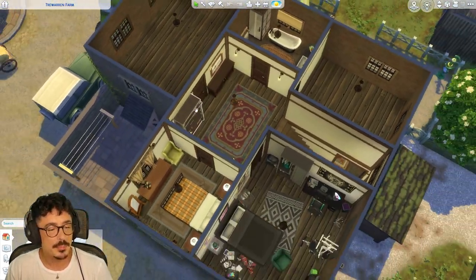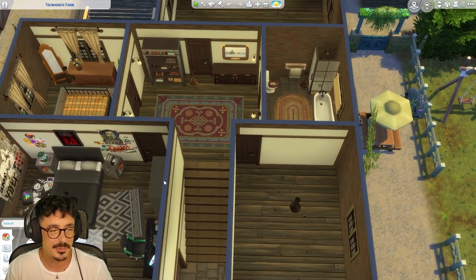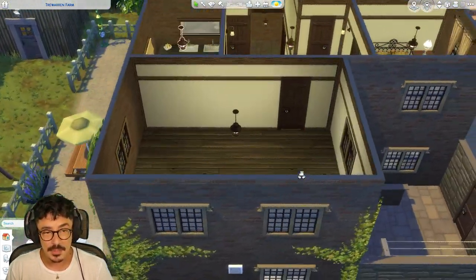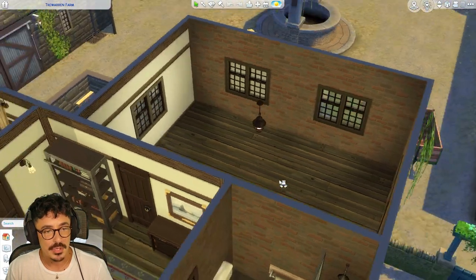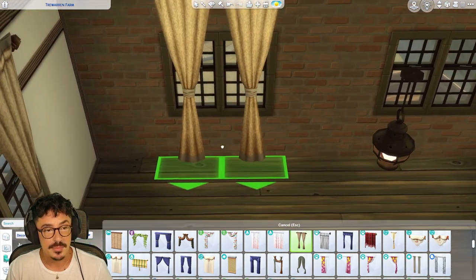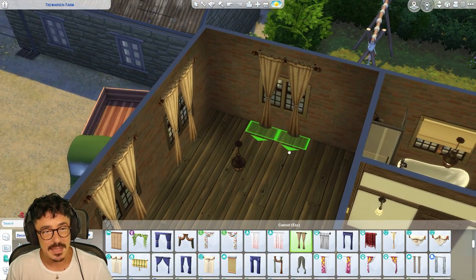I reckon she looks up to her brother quite a lot, so I reckon she's got a lot of the same interests as him — they are really close. I have a bunk bed with a desk in it. And the master suite I'm just going to make into a lovely little farmhouse bedroom. I'm going to try and keep it neutral and use the same curtains. So we're going to make a start on this room first, wondering if it's big enough to get a fireplace in.